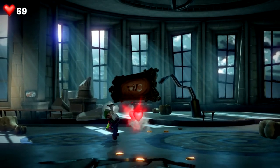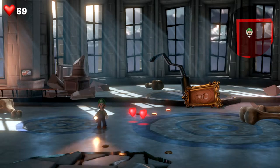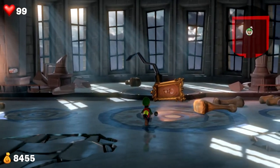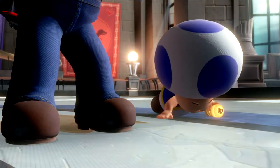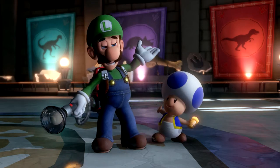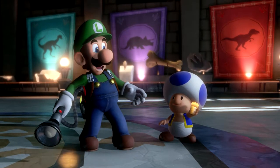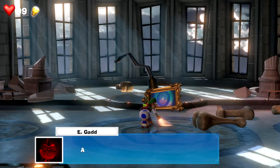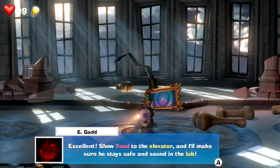Clubbed with his own club. And we got back our toad friend. We did it! Let's just collect some of the gold first. Alright, now let's get back our friend. Toad. Don't worry, it's us. He's holding an elevator button. You've managed to save another toad — excellent. Show toad to the elevator and I'll make sure he stays safe and sound in the lab.